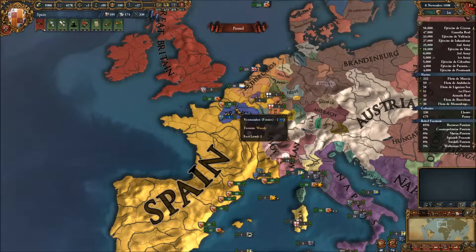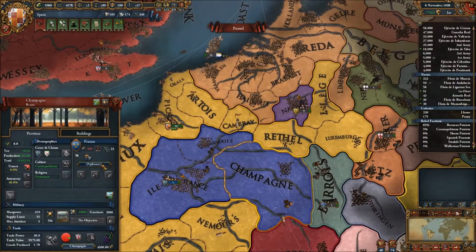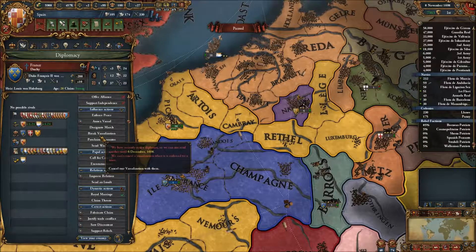Hello and welcome back, Zeblin here. Let's play some more of our Spain campaign in Europe Universalis 4, where we need to sell provinces back to France, who will probably hate us forever and ever. That's fine, not too worried about it.